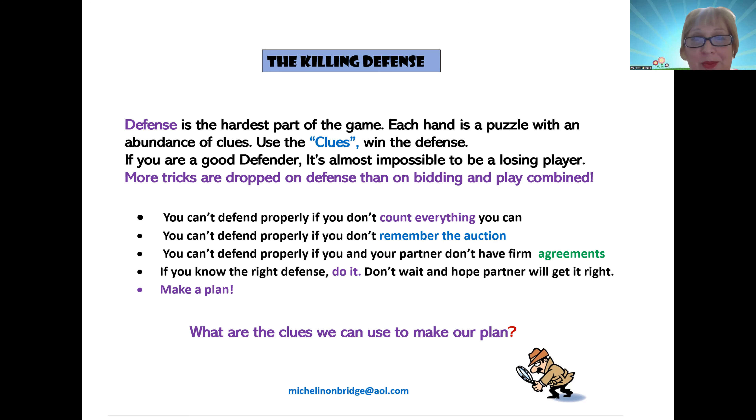You also can't defend properly if you and your partner don't have firm agreements. You have to know what your signaling agreements are. Do you play standard, upside down, odd-even? Do you play jack and tens? In the middle of the hand, if you play a low card, do you like it? If you're in the middle of the hand and you start with a high card, you don't like it. All of these agreements on your conventions and your carding — all signaling is really, really, really imperative for good defense.